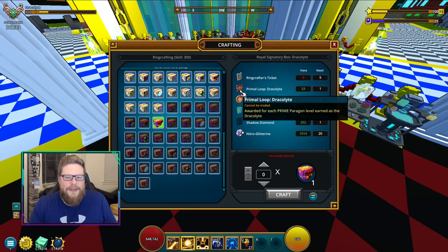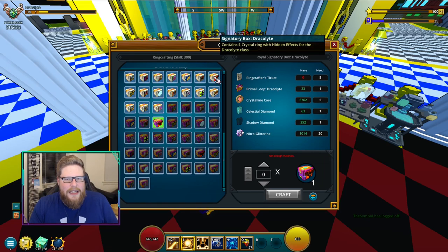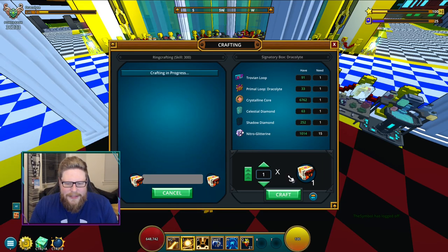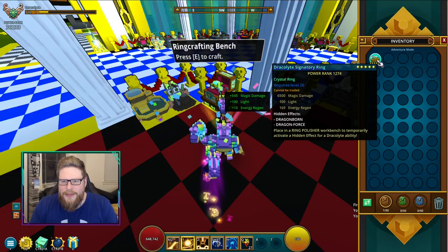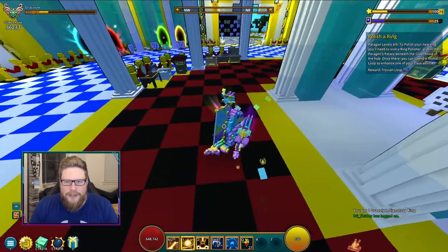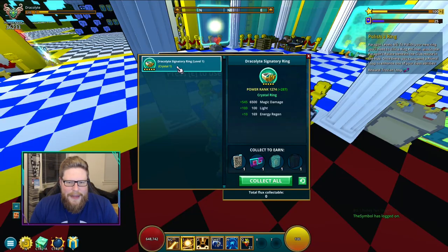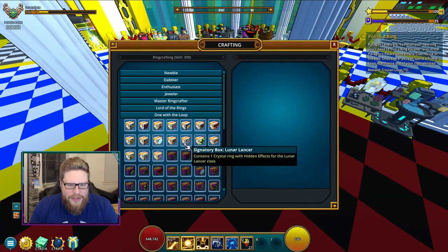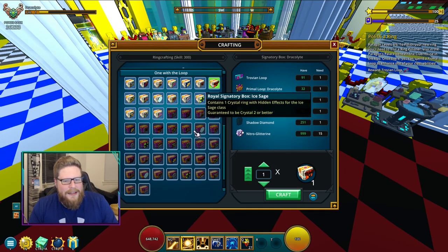So start making some of these. Keep in mind you need the Loops — you do get some of them back when you loot collect the rings. You get some of the Loops back, though I don't think you get the Primal Loops back. I can craft myself one right here — that was for a little quest. Let me open this one. Got myself a ring — just a straight up Crystal 1 ring. Let me go to the Loot Collector real quick so you can see what you get back. You get the Diamonds back as well — you get exactly the same Diamonds. But you lose the Cores, you lose the Nitro, and you lose the Primal Loops — so you don't get those back. You do get a little bit of stuff back.